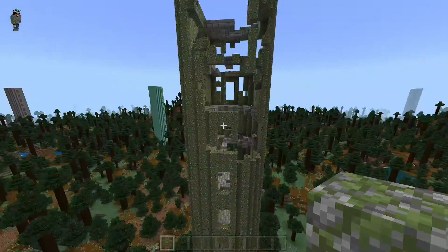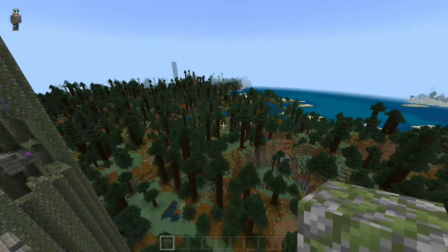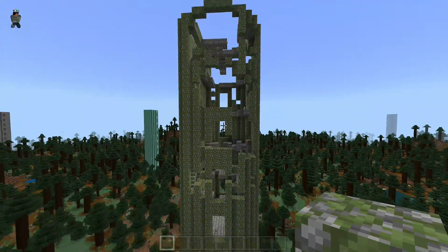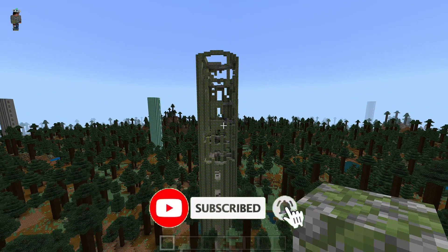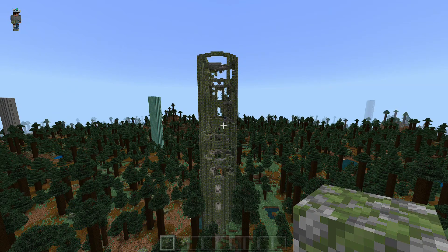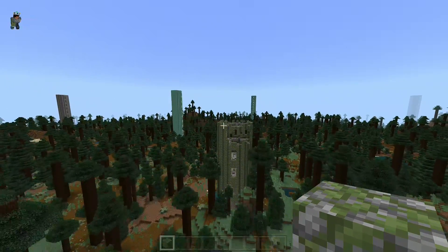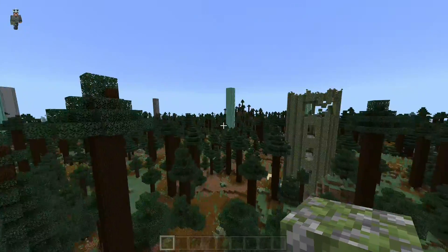This does happen in survival — this is a survival world with a naturally generated tower. I spawned over there and flew over here because I wanted to show off the mossy one. There you go, the tower has collapsed — you can definitely tell it's a much smaller tower now. It's clearly been defeated.